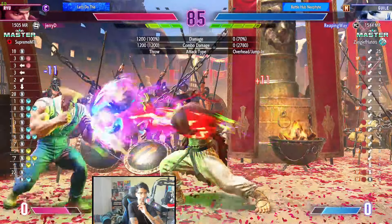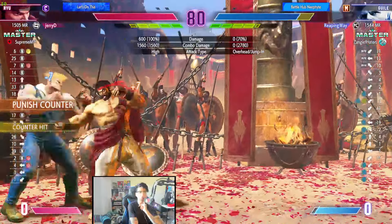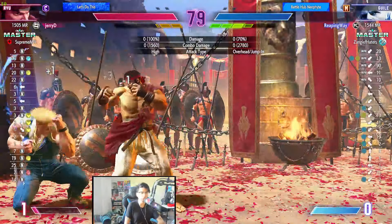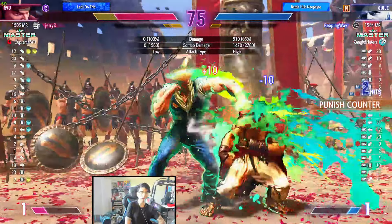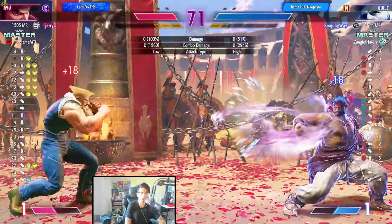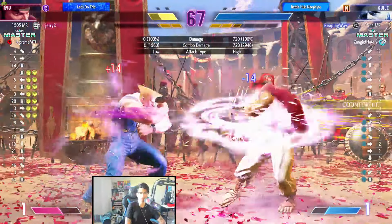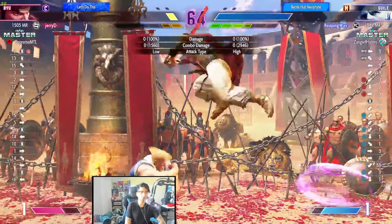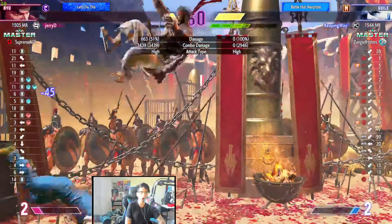If it's going to kill, go for the more optimal option. If the Ryu had 45 HP, optimize. If he had 25 HP, the auto combo works because you can't drop it. Good shimmy, good damage — keep setting it up. Good flash kick. This is where Guile breaks down his opponents.